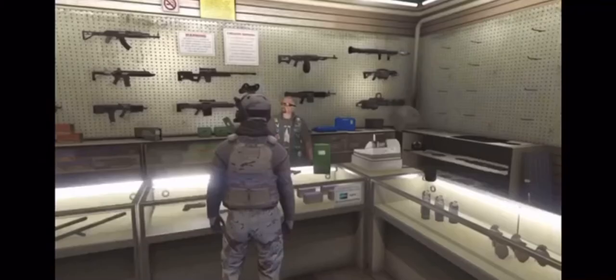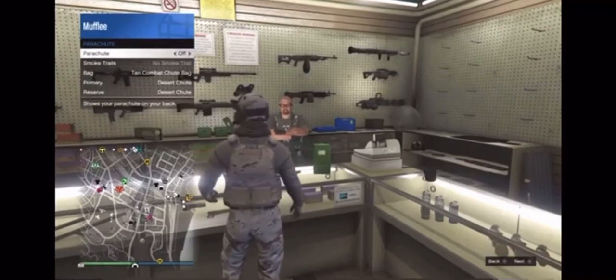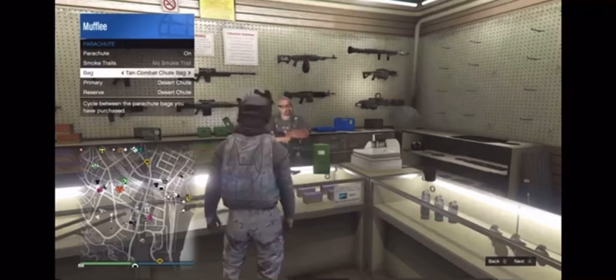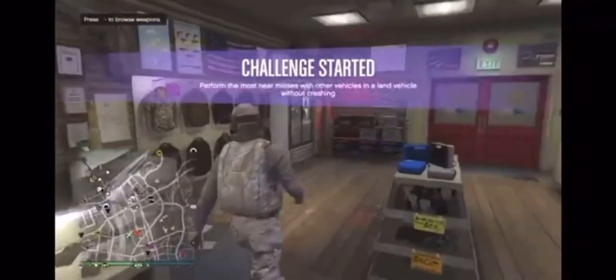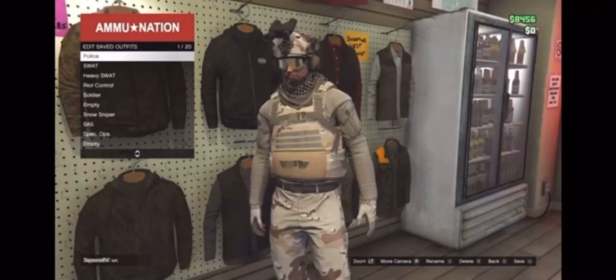The next step is to head down to your local ammunition store. From here, purchase the tan parachute. After you buy it, access your inventory and turn on your parachute — make sure the tan combat parachute is equipped. Then go to the wall and save the outfit yet again.